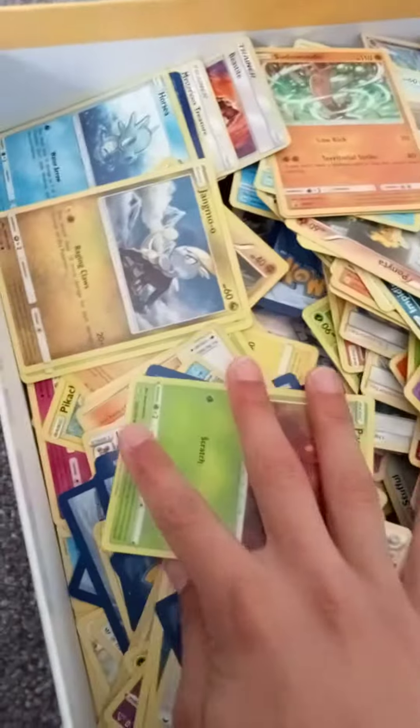I just took out the insert and put all my bolt cards in there. There is quite a lot in here. They're just gold and some shiny ones like that.